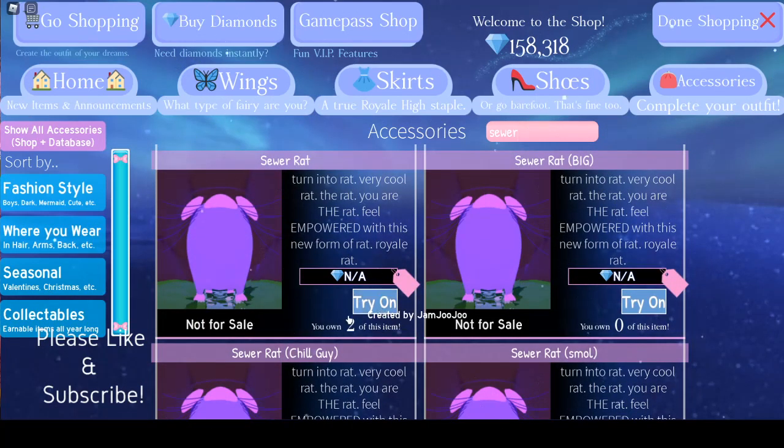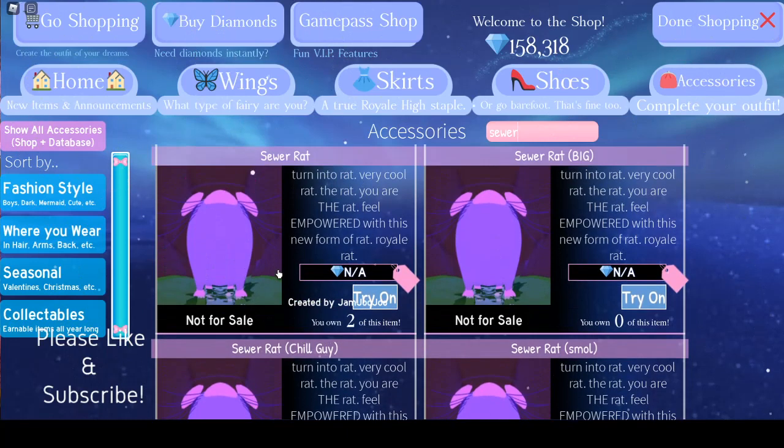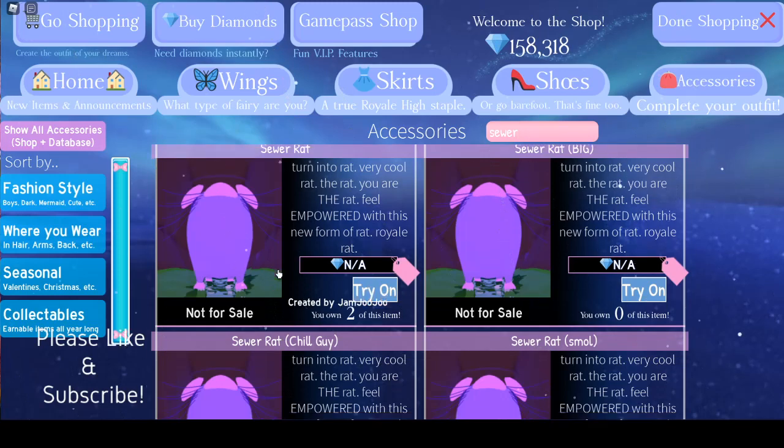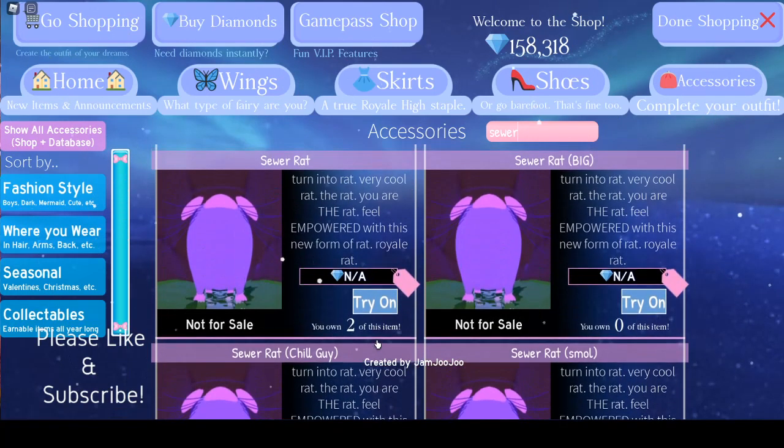So if we try on the sewer rat — which is the one we have — you may have one or two of them depending on how many times you've done the New Year's event. If you did it last year you'd have two, if you did it again this year; but if you just did it this year you'd have one. But all these other sewer rats you have zero of.